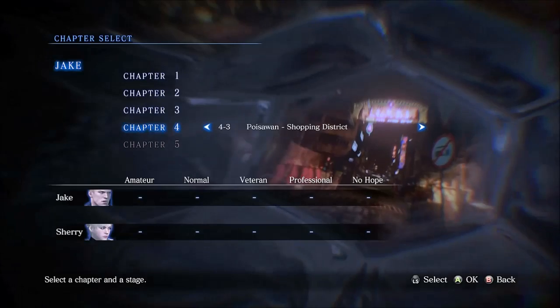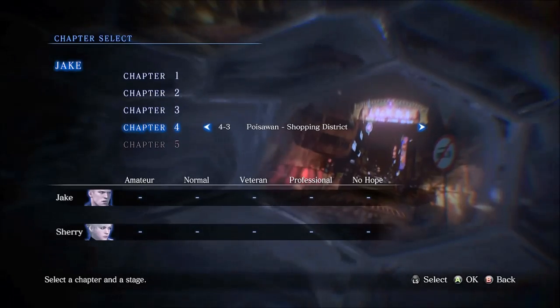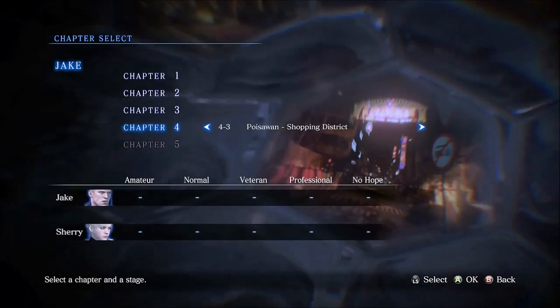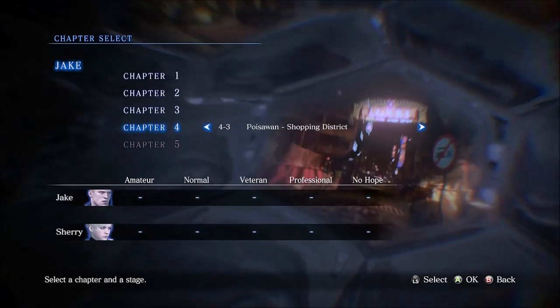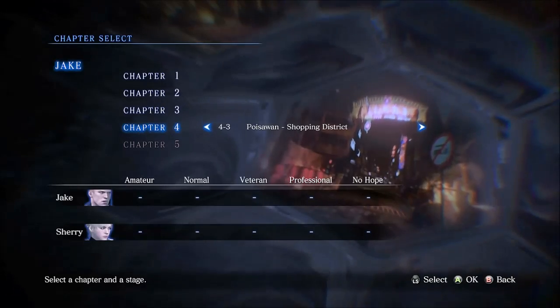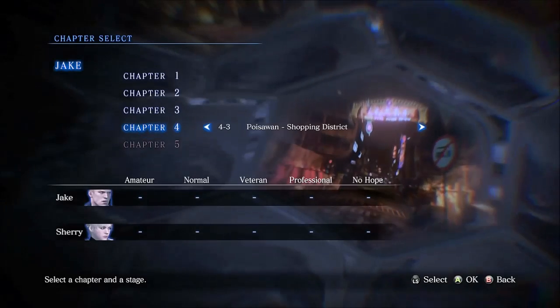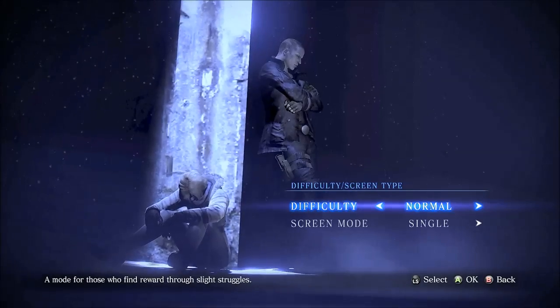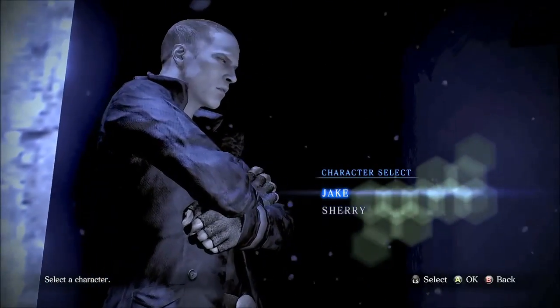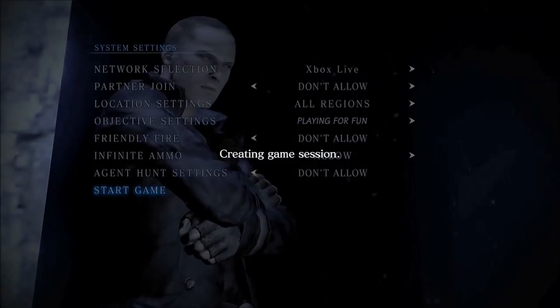You need to progress up to Chapter 4-3: the Poisone Shopping District. To get to this point in the game, if you're just starting out, it'll probably take you about an hour to an hour and a half, depending on how fast you go and what difficulty you're playing on. When you do get there, the difficulty and screen mode don't matter, and whoever you play — Jake or Sherry — does not matter. You can have whatever settings you like.